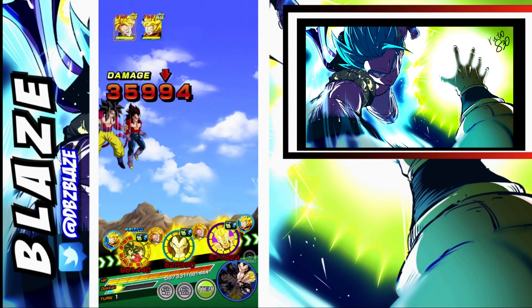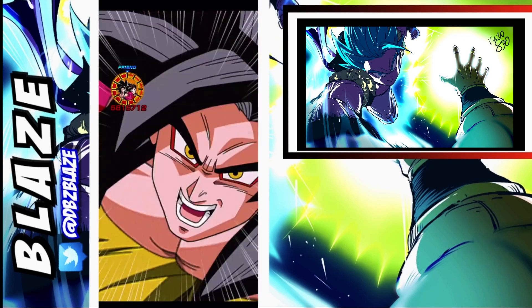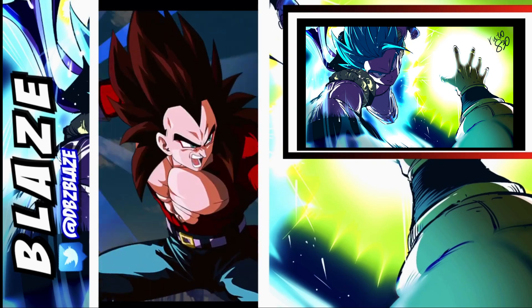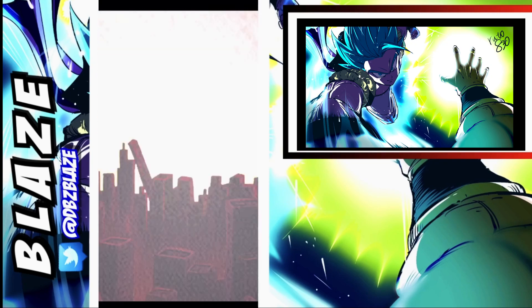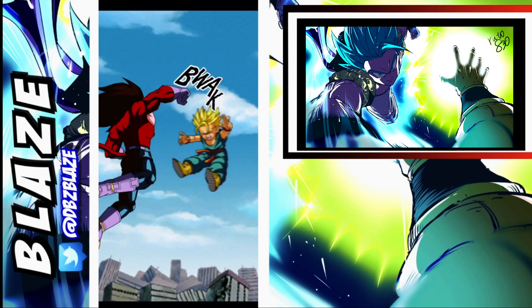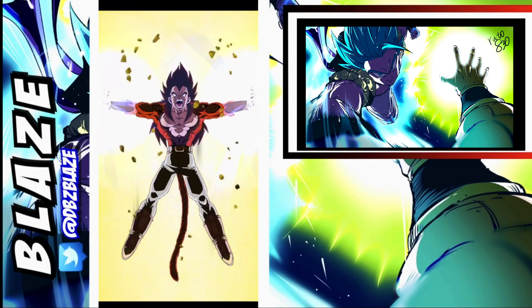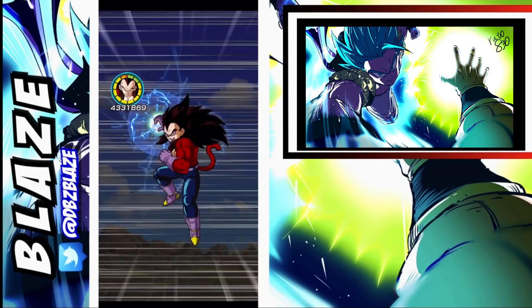Let's see how much damage we take before we super attack — we take 35k, that's actually not bad. The friend is only 69%, but in this mode the average unit is taking like 90k even at rainbow status level. This Extreme Super Battle Road is actually really difficult. 3.6 million — we'll definitely take that. We took away almost half his health bar, that is insane.